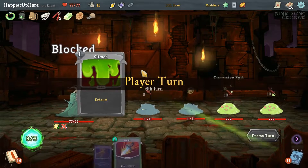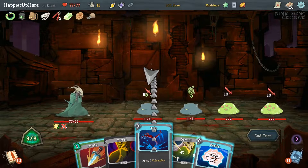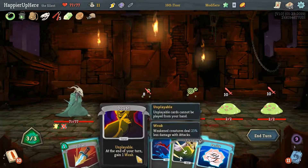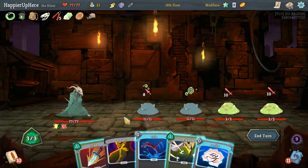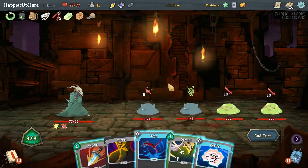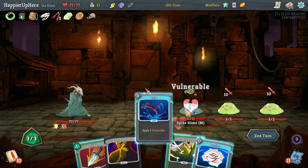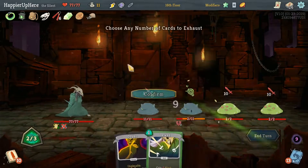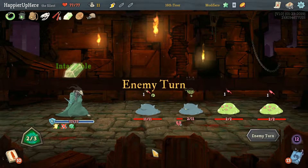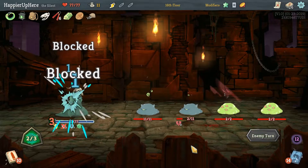Still need to trigger that Panache — that's not going to do it. I don't want to use Ghost in a Jar but I don't think I have a choice here, especially since I can't get defense. Let's do Trip, Strike, then Purity these out — and we have to do Ghost in a Jar, which is a little unfortunate. I was really banking on Panache getting triggered, which didn't happen.